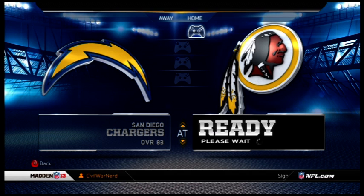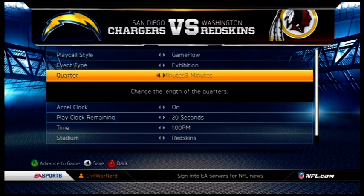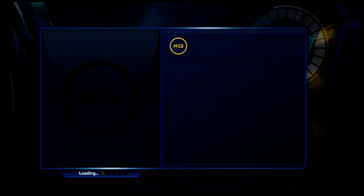That achievement is to get six touchdowns with your backup quarterback. I chose to play with the Washington Redskins this game. I was kind of hoping I would play with Kirk Cousins, but then I later realized that he was not the backup — he was third string, so I couldn't get him. But oh well, it doesn't matter.